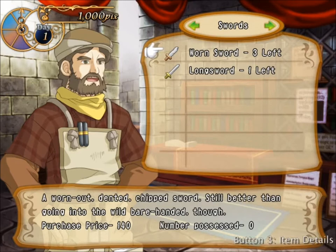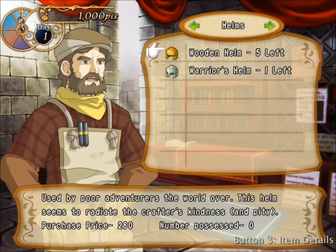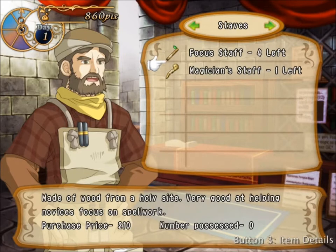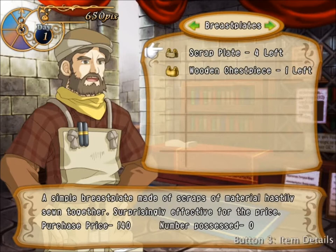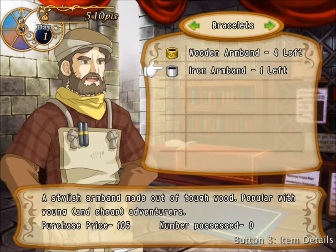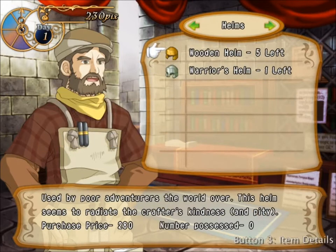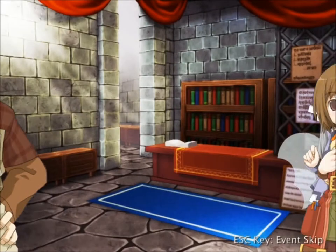We also have this worn sword which costs 140 and this long sword which costs 840. Tyr recommends that we get about 10 items to start off with. So let's go ahead and get a warden's sword, a leather glove, some clothes, some scrap plates, a wooden armband, and a wool hat. We also want a higher end item to attract customers, so let's go ahead and get a souvenir charm. We only have 20 coins left so let's go ahead and leave.